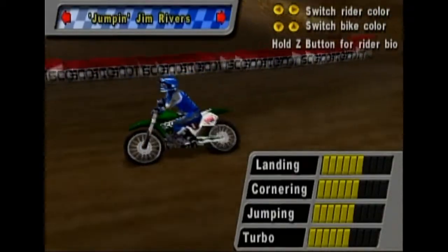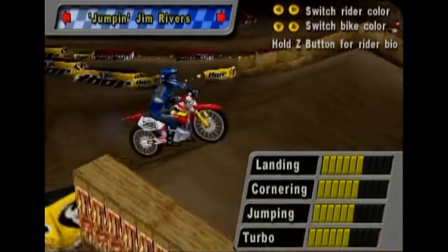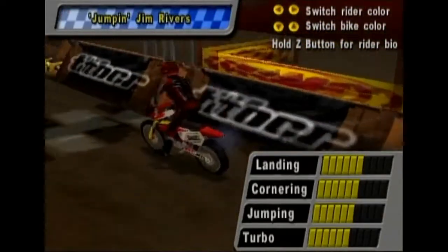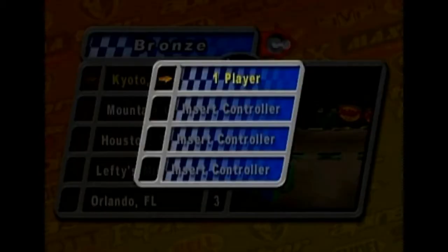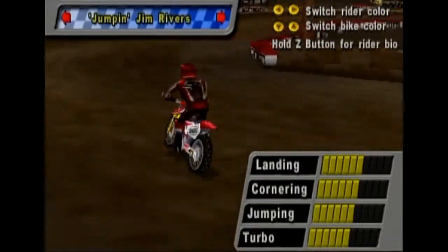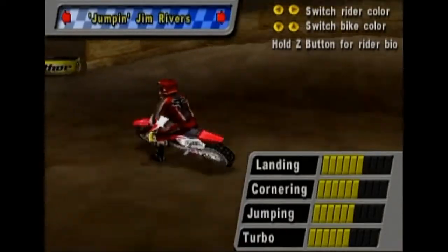You can switch your rider and cycle through different bike colors — kind of like red. Let's look at this guy's statistics: landing, cornering, jumping, and turbo all look pretty good. He's basically the everyman — Jumping Jim Rivers. It turns out I can't select any other racers without unlocking them, so we're going to go ahead and just be Jumping Jim Rivers.